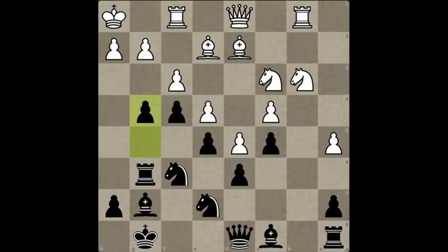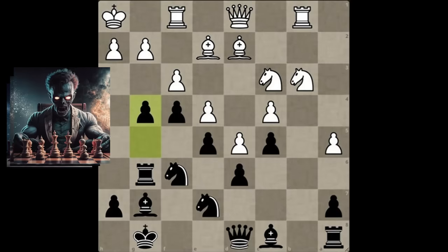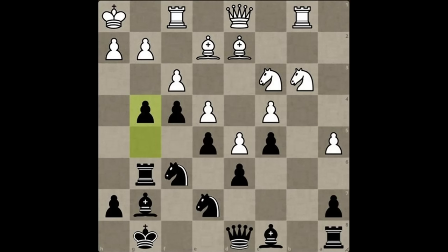g4 is a devastating pawn break. Pawn breaks open files, they open diagonals — pawn breaks destroy defenses, and mastering them is a quick and easy way to increase your rating, your self-esteem, your testosterone levels and your sex appeal. Let me know down below if you'd be interested in an in-depth video on pawn play. You should subscribe though — don't trust the YouTube algorithm to recommend the video to you once it's out. This is a small channel, you see. Anyway, pawn takes and knight takes was the beginning of the most violent attack I've seen since my dog broke into my neighbor's chicken house.